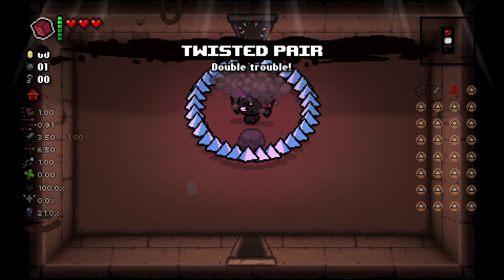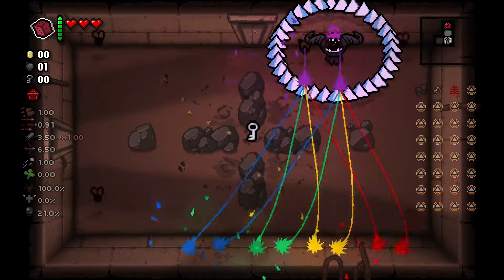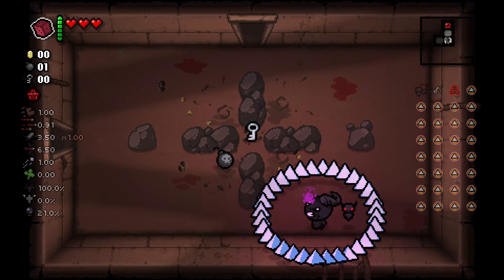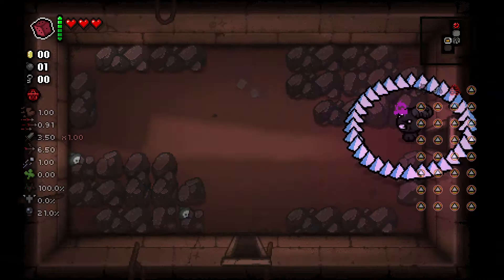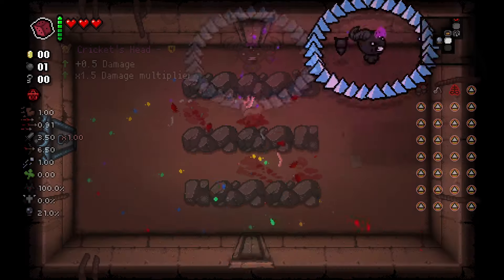Now let's add Twisted Pair to duplicate — or I suppose triplicate — all of this, and we really are able to just clear anything. Firing out all of these multi-coloured Brimstone beams looks very cool, but it's time to add some more damage with Cricket's Head.